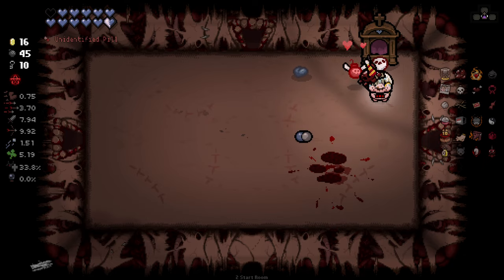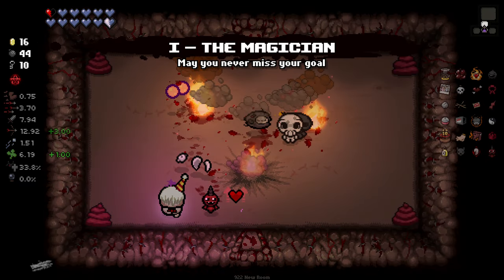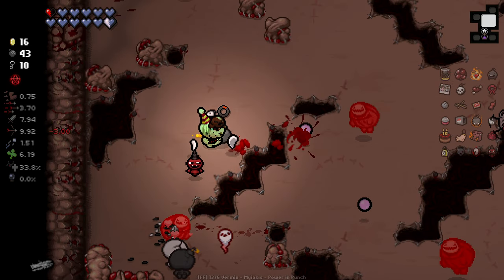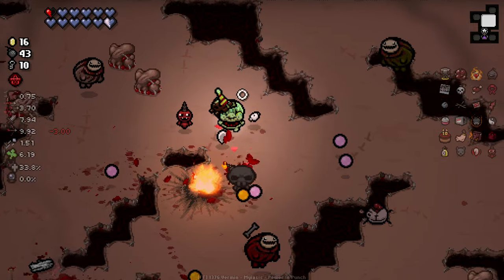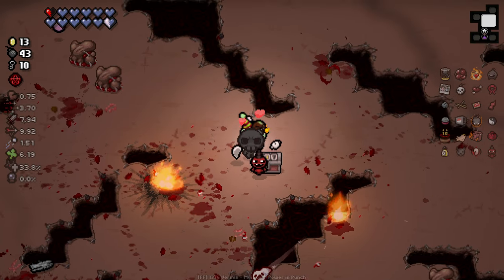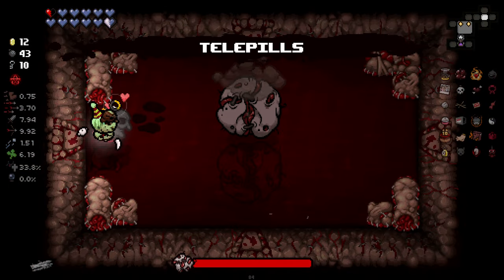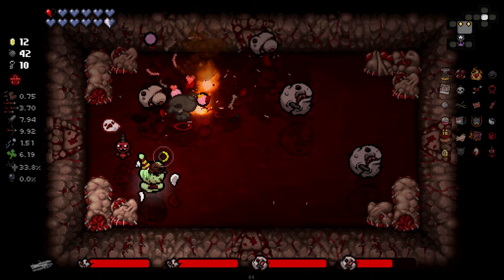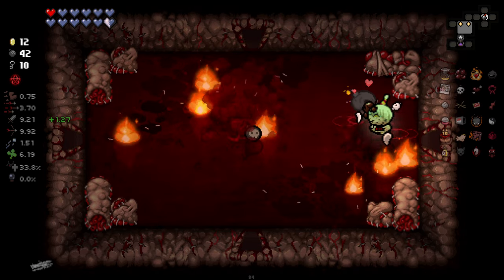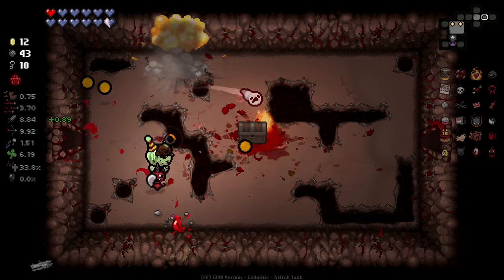We get some invincibility here and a luck upgrade. We got 45 bombs! We ought to be using our bombs a decent amount here because we can get some damn good stuff. Especially considering they've got homing and everything, and we seem to be getting a Bernie pretty much guaranteed after a kill, which is pretty damn good. We'll pop this chest and take seven coins to open it. Telepills — a little bit of a shortcut. I'm liking this setup right now.